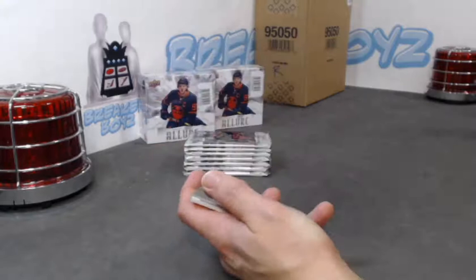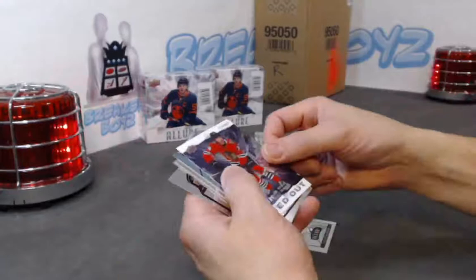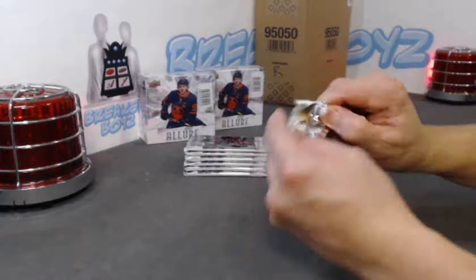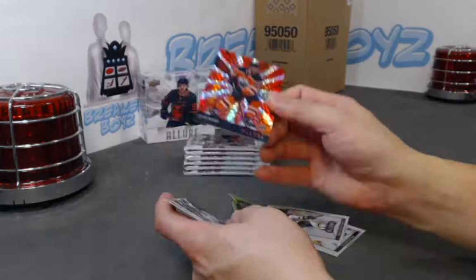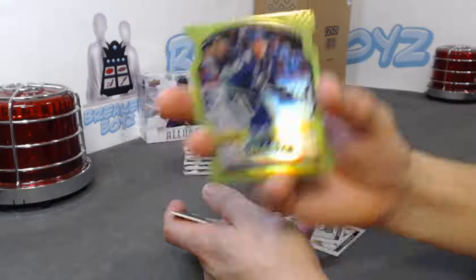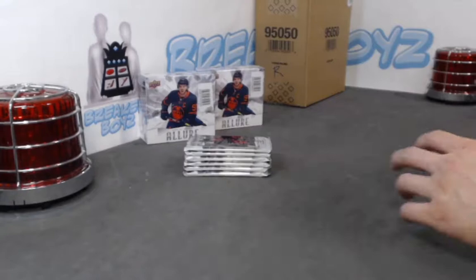Liam Foody base rookie. Black rainbow — Lafrenière black rainbow rookie. Nicholas Bowden SP, Zangie Bloom SP rookie, Mikey Anderson base rookie. Thomas Harley base rookie. We have a Tyler Seguin with the grand entrance red, Bo Horvat out of 99 — what is this — green quartz. Morgan Geeky SP rookie, Alekseev base rookie.